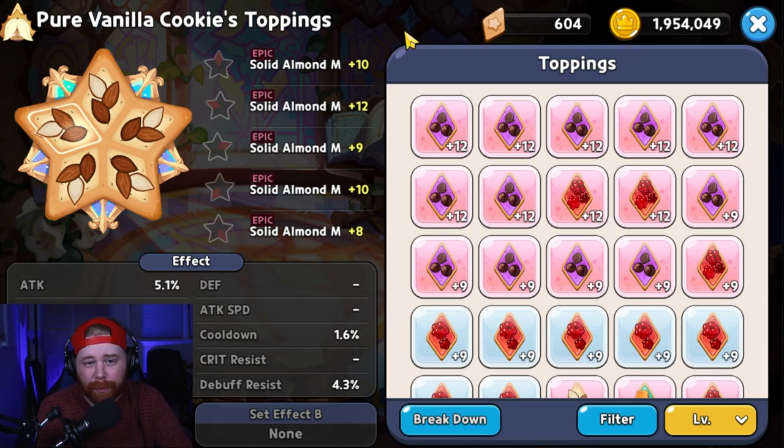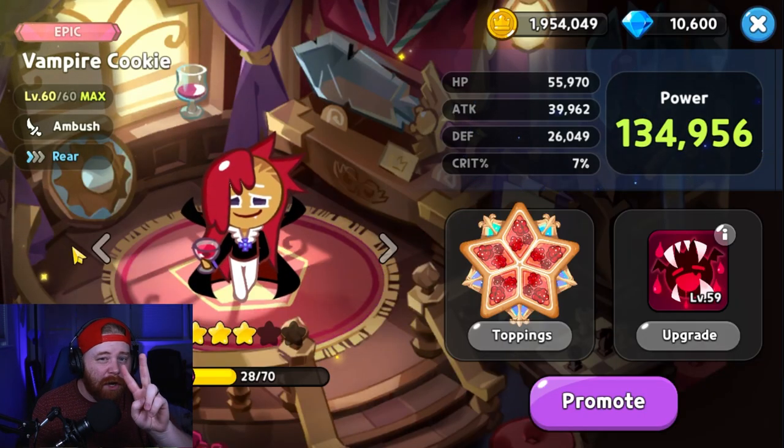The third and final set for Pure Vanilla is the full solid almond set, built strictly around maximizing damage resistance. In my opinion, this should only be used for top-tier arena matches. Some people argue you can run a full solid almond set for PvE using substats to your advantage — let me know in the comments — but I think this is purely for top-tier arena.